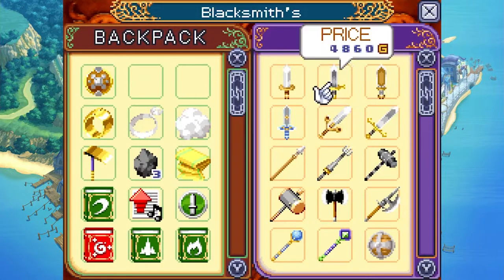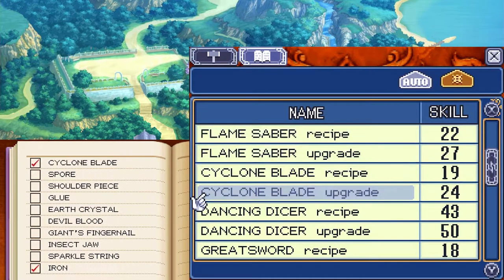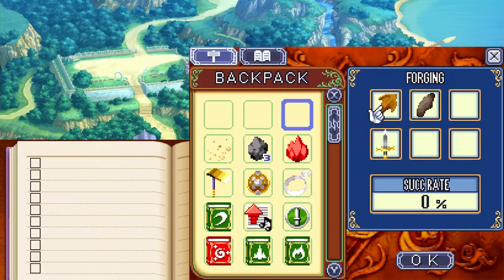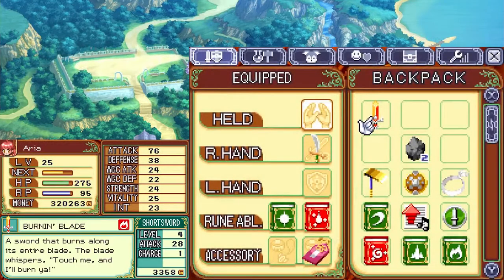I'm not willing to wait until summer. We're actually gonna buy a steel sword real quick. I don't have the recipe for this. But if you take an arrowhead, a giant fingernail, a steel sword, one fire crystal, one iron, and one spore and mix them all together — with no guarantee this will work — I get the burning blade. The burning blade: a sword that burns along its entire blade. The blade whispers 'Touch me and I'll burn ya.' Attack power 28, fire, charge level 1. It's level 4 currently.